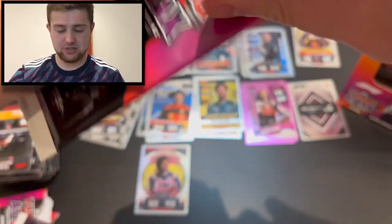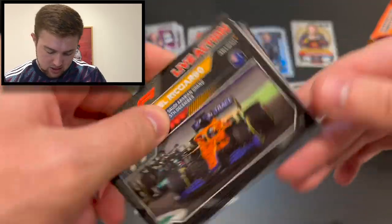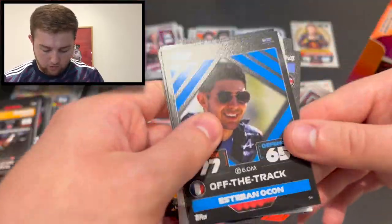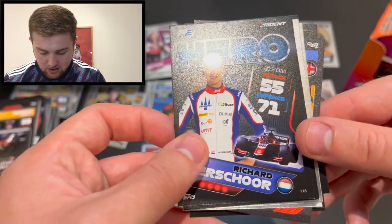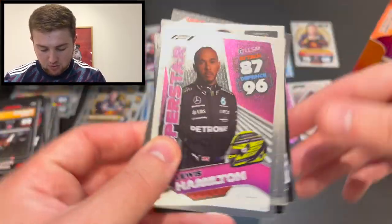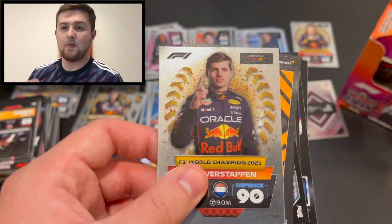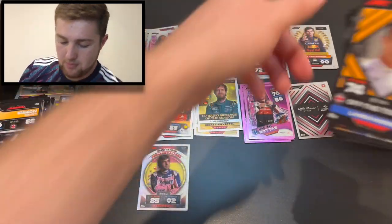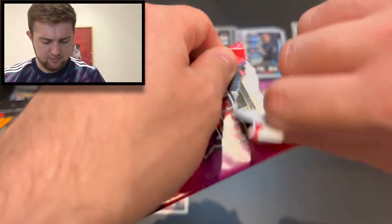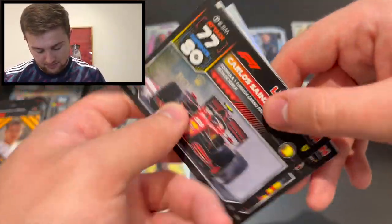Can we get something absolutely epic in the final three packs? Off the track Lando Norris, Daniel Ricciardo live action, Sebastian Vettel epic moment, Jean-Baptiste Drouot hero for Prema in F2, off the track Esteban Ocon, Nicholas Latifi live action, Richard Verschoor Trident F2 hero, Sergio Perez speedster, Lewis Hamilton superstar — we'll take that — and a world champion 2021 card for Max Verstappen. Those famous words of Christian Horner over team radio still haunt me to this day.